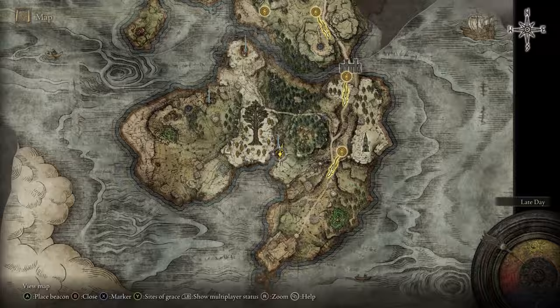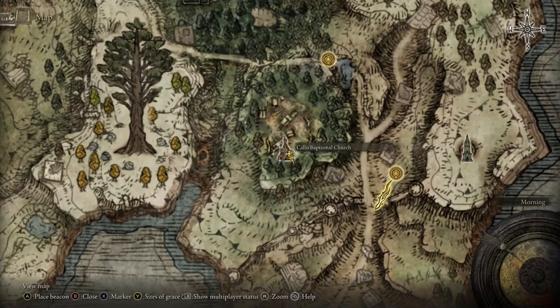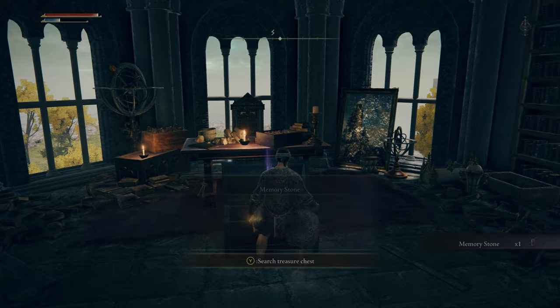There's the Thunderbolt incantation, the Poison Mist incantation, and others hidden around. The main one you want to pick up is Flame of Frenzy, found here. You should also take a pit stop to the Oridys's Rise to get your first Memory Stone, increasing the total spells you can carry. I won't spoil how to solve the puzzle, but it's relatively easy — you can look it up if needed.